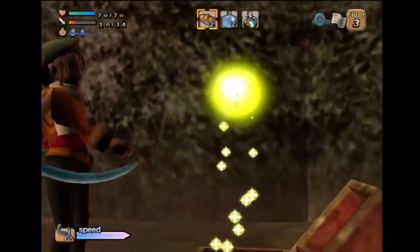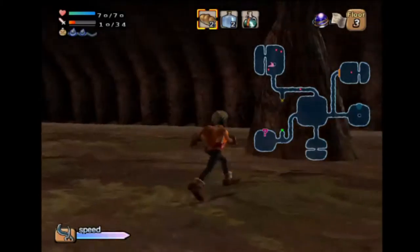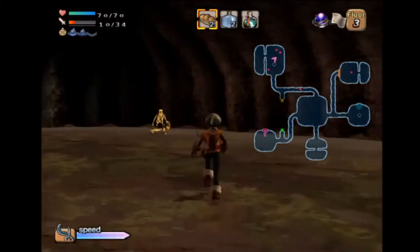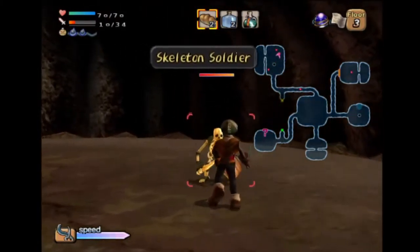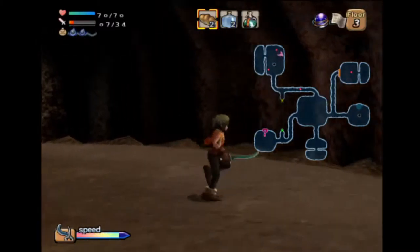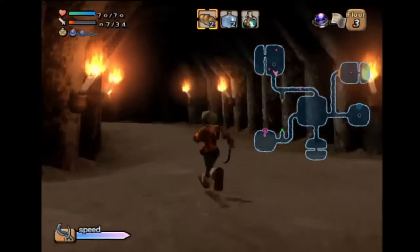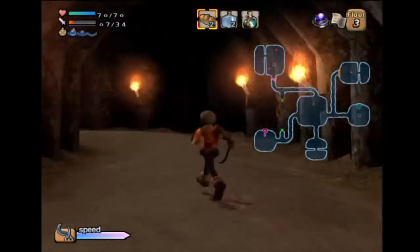Just open up the chest. Oh look at the crystal - there's no more chests in here. Kill this guy in there. I just realized I'm about to get a gem on her.